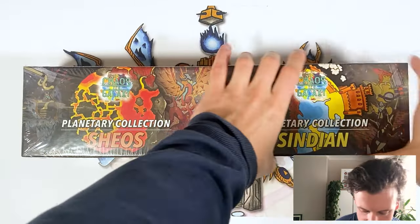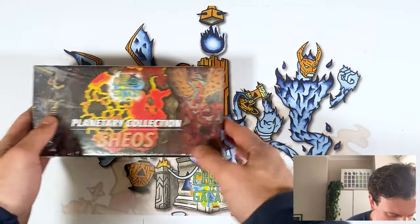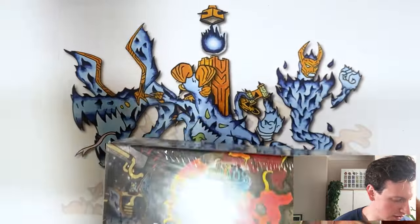What is up guys, Zach here from the Chaos Galaxy and today I'm going to be opening the second of the new wave of planetary collections, this time for the planet Shios. Last time we opened our planetary collection Sindian, got some pretty cool cards in that, but now we're taking it over to the closest planet to the sun, the fire planet of Shios, so let's get this opened up.